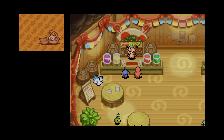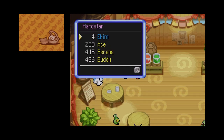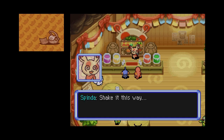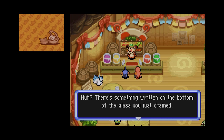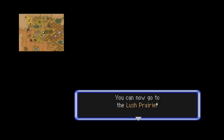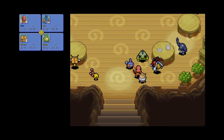You know what would be great? If this were a miracle drink, to make up for how much less gummy drink I've been getting compared with Ace. Something written on the bottom of the glass you just drained? Woohoo! It's a secret exploration spot that now only you know about, nobody else. Okay, this is cool. You can now go to the Lush Prairie. We'll do that some other day, I guess.